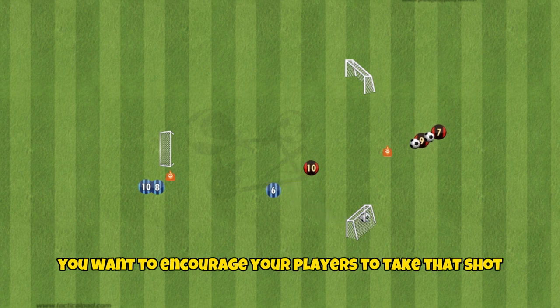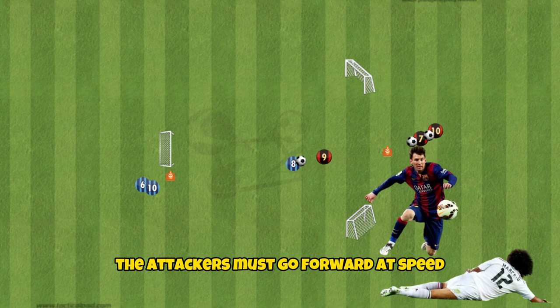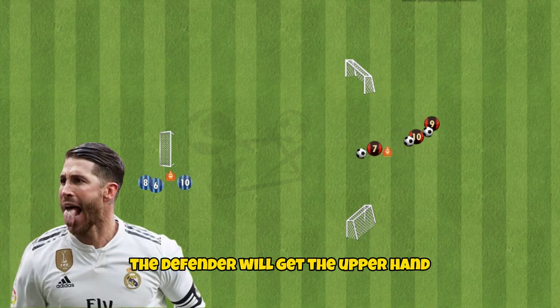You'll want to encourage your players to take that shot as soon as they have the space. To keep defenders on the back foot, the attackers must go forward at speed and be confident in their decisions. As soon as they hesitate on the ball, the defender will get the upper hand.